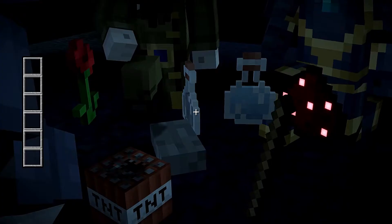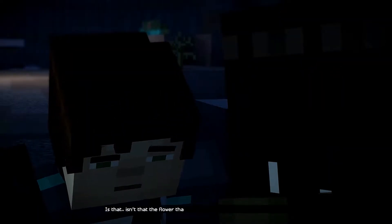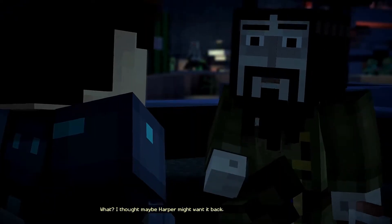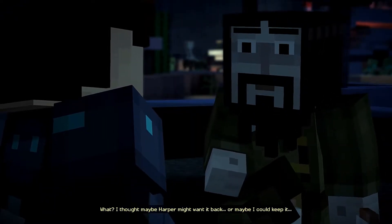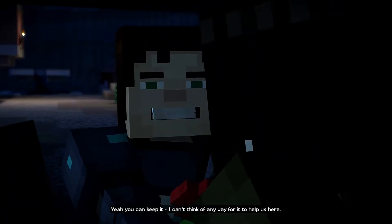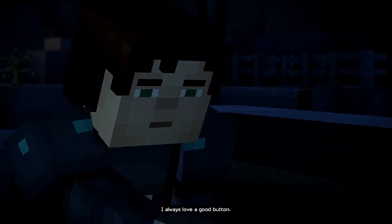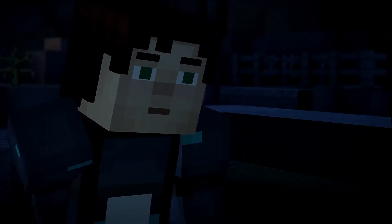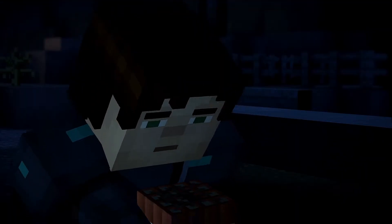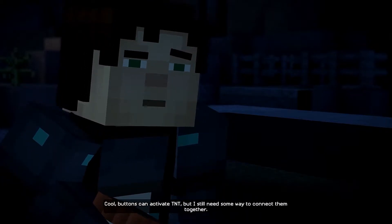Okay, what do we have? I have some TNT potions and buttons. Isn't that the flower that I had to give to Harry back in the lab? I thought maybe Harper might want it back. Or maybe I could keep it. Yeah, you can keep it. I can't think of any way for it to help us here. The button's gonna be useful — I always love a good button. TNT. Buttons can activate TNT, but I still need some way to connect them together.